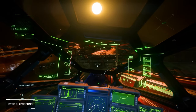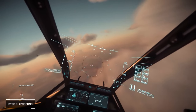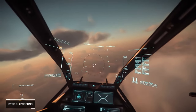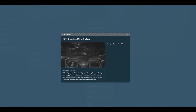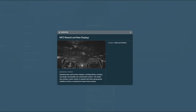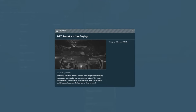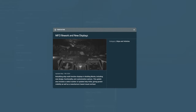Next we come to the MFD rework and new displays. This update will bring a rework of the multi-function displays and ship HUDs, offering greater visibility and customization. Finally you can stare at something other than a cluttered screen while your ship is falling apart. Improved interfaces will make navigation and combat more intuitive and enjoyable.